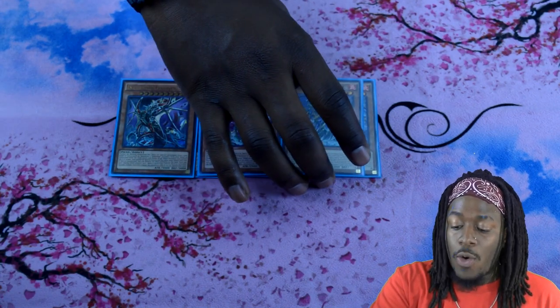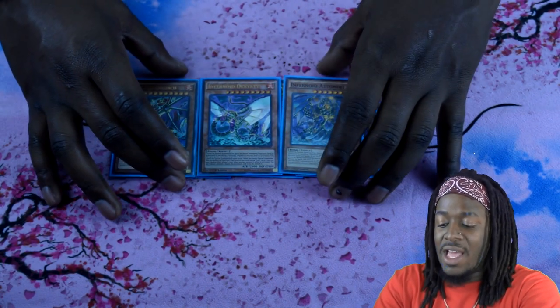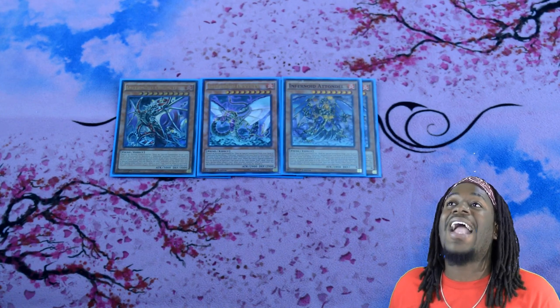Two copies of Infernoid Otondo. There will be times where you think Otondo is kind of subpar, but then there are multiple times when your opponent summons a 2600 or 2700 ATK monster, and you kind of need Otondo because it's the biggest Infernoid monster you can get without having to use three Infernoid resources to summon him. Furthermore, when he destroys a monster by battle, he can attack again in a row — that can be invaluable for clearing big boards.